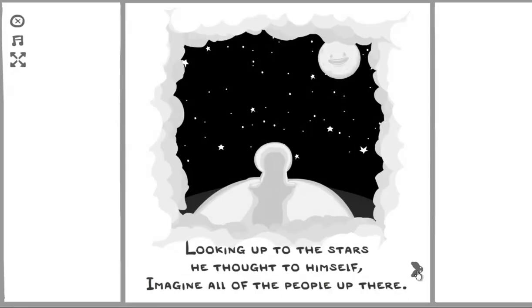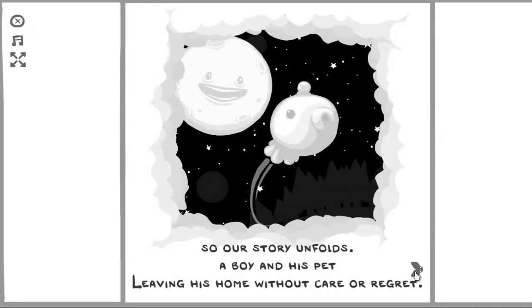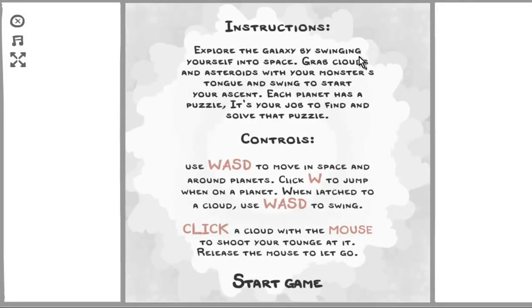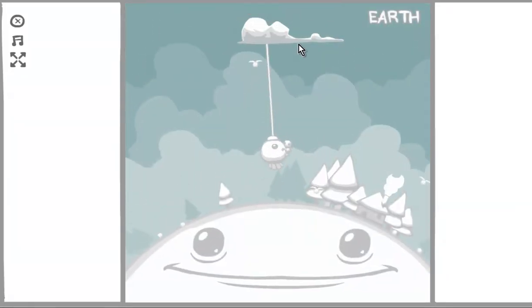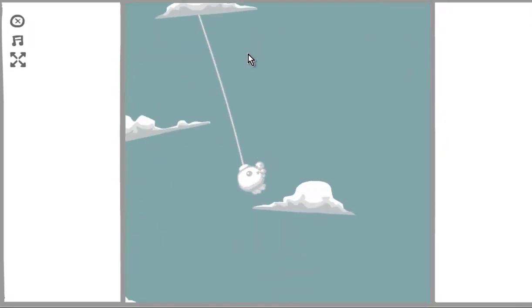The poem continues: 'He lowered his head and the boy bustled up, looking proud atop his new steed. For the boy had a venture - he was bound for adventure, and this monster had planted the seed. Looking up to the stars, he thought to himself, imagine all of the people up there. Could they be as lonely? Or am I one and only? Would the people on Earth really care? So our story unfolds, a boy and his pet, leaving his home without care or regret. Truly a tale that none will forget.' In this game we explore the galaxy by swinging into space and grabbing clouds.